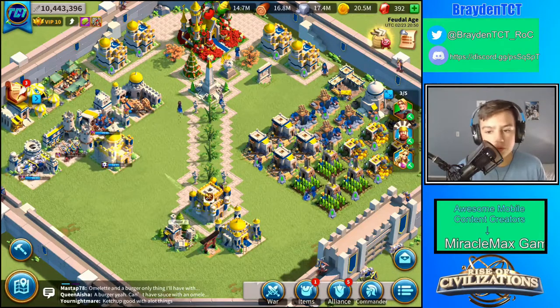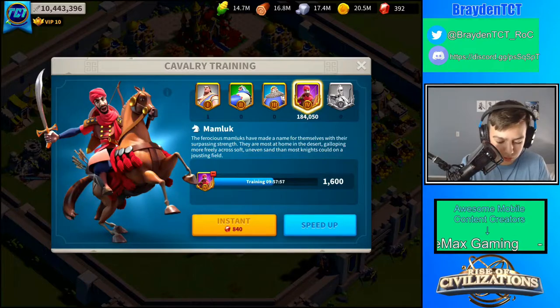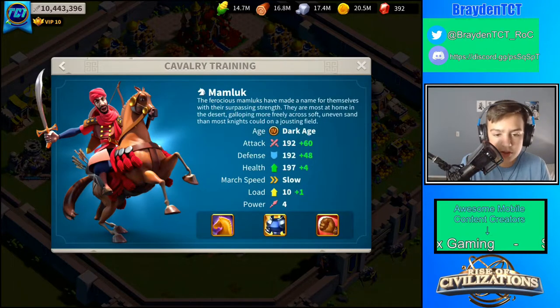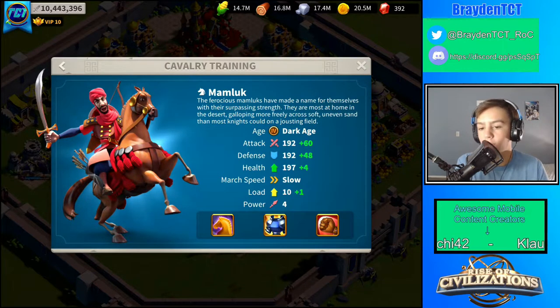Today we're going to be talking about Cavalry units. So here's our Cavalry units over here. Cavalry units — they're the fastest troop in the game. This is one of the reasons why they're so good, because they're able to get farther distances, especially in Archive Osiris. They're able to outrun all the other troops, but they are countered by infantry.